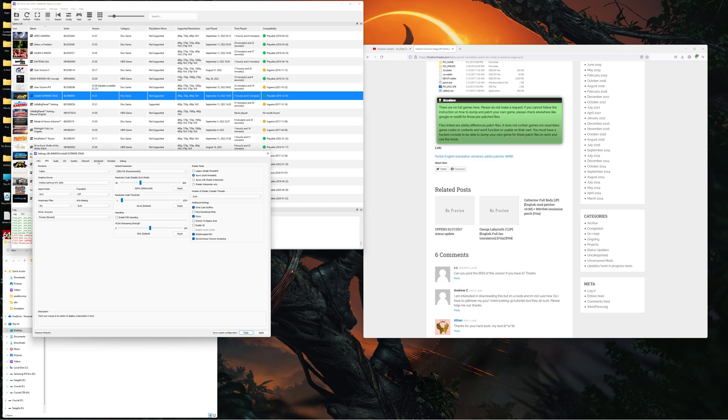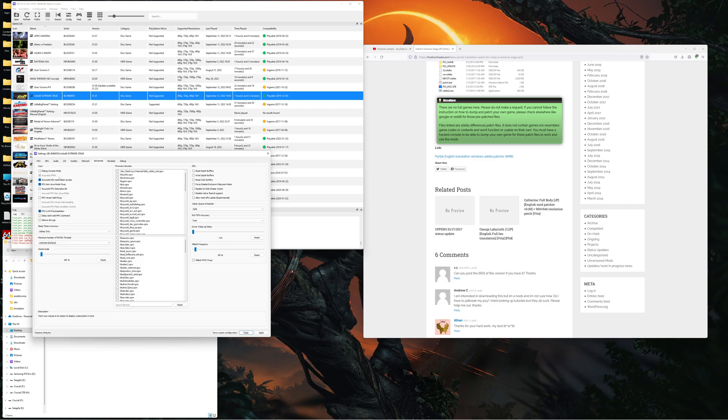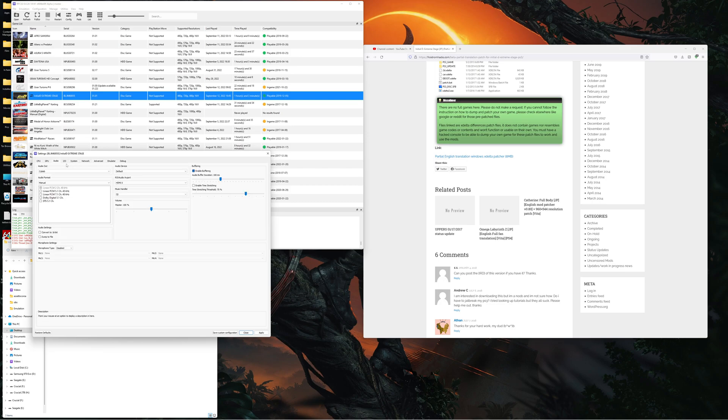In the Advanced tab, the only thing that differs from default is 'Accurate RSX Reservation Access'. The rest of the settings are completely default. I have my audio set to Linear PCM manually so that games don't try to output Dolby Digital or 7.1 channel through my two speakers, but other than that everything else is default.